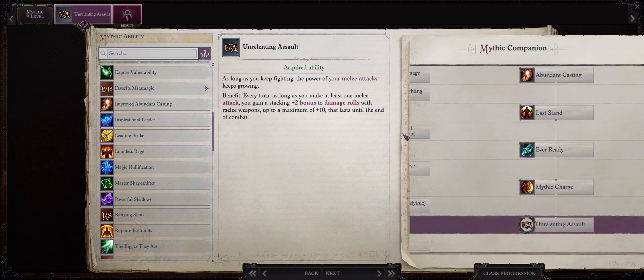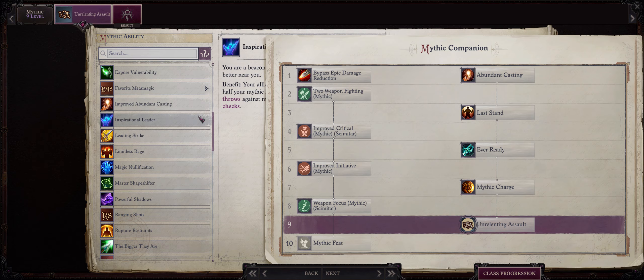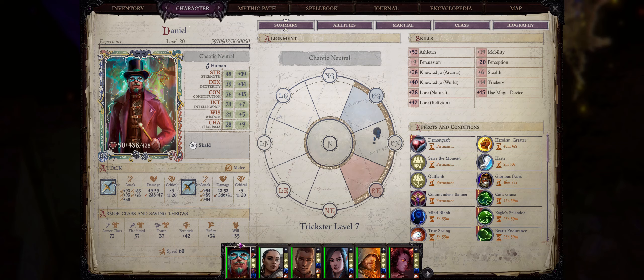As usual, you can change the order of some of these Mythic Abilities and Feats. For example, if you don't have anyone in your party capable of getting Inspirational Leader, then you can leave it for your Skald. The same for Leading Strike. Now I'm going to talk about something that a lot of people have been requesting — in this case, how to build a Skald Trickster. This is the build that I use for my main Trickster character that you probably have seen on my Unfair videos.